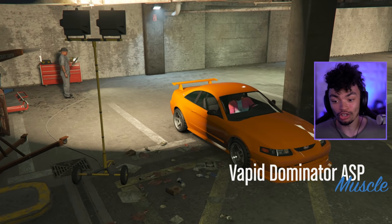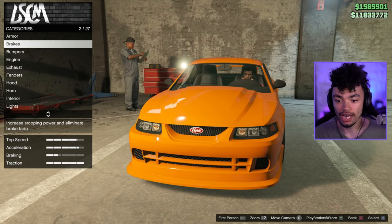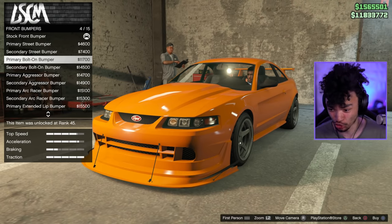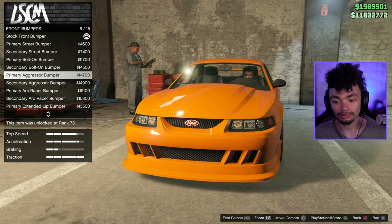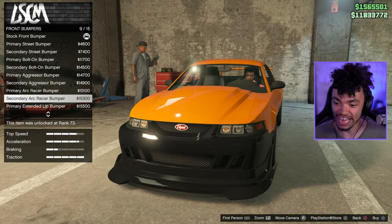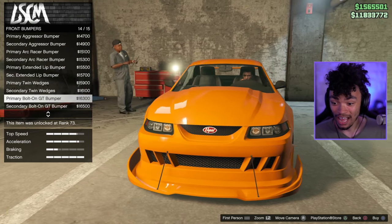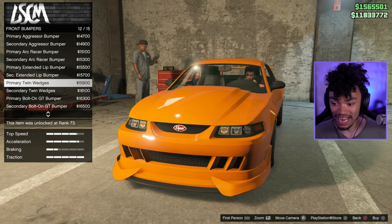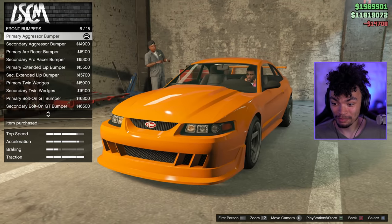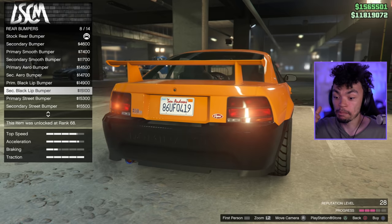Let's jump into the bumpers straight away. Front bumper - we've got 15 options, from minimal to extreme. That's clean - I do like the aggressor bumper, it kind of modernizes it a little bit, makes it look nice. The standard front bumper is a bit crap. We can go proper ricey boy on these bumpers, but I might go a little bit tame on this build. I really just like this clean one - it looks super clean and super nice.